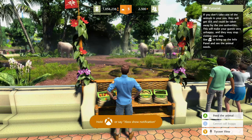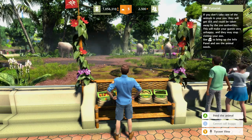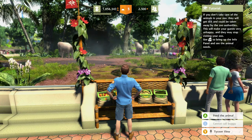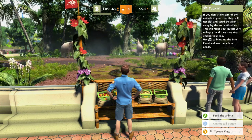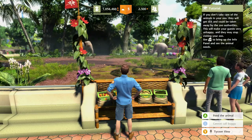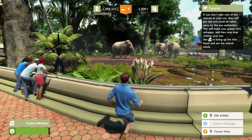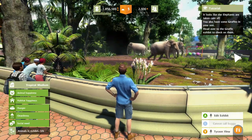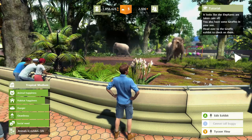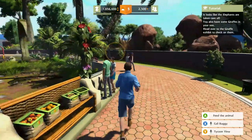If you don't take care of your animals in your zoo they will get sick and could be taken away by the zoo authorities. This will make your guests very unhappy and they may stop visiting your zoo — we don't want that. Use the left trigger to bring up the info panel on animals. It looks like the elephants are taken care of. You also have some giraffes — let's go to the giraffes.